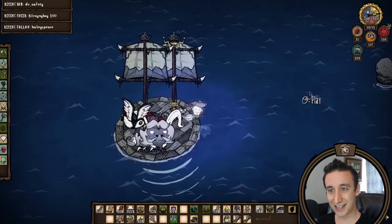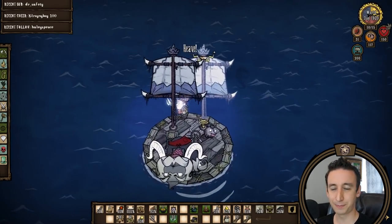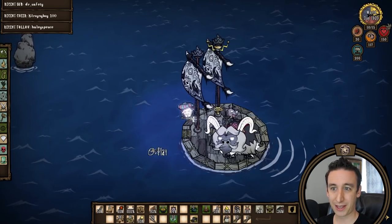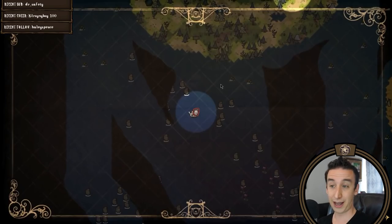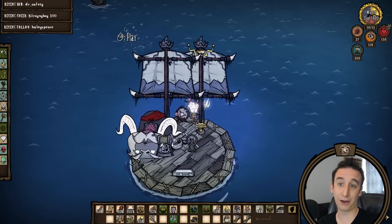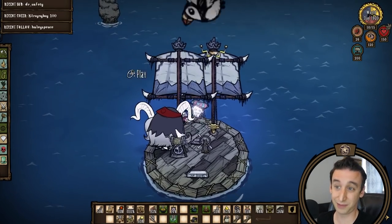On the way back I'm using the trident to clear out a few sea stacks between Mosaic and Lunar. It's nice to be able to clear a path this way, and it's a fitting perk for a late game item. Now all we need is a way to spawn new sea stacks in the ocean, kind of like how you can plant your own coral reefs in Shipwrecked.